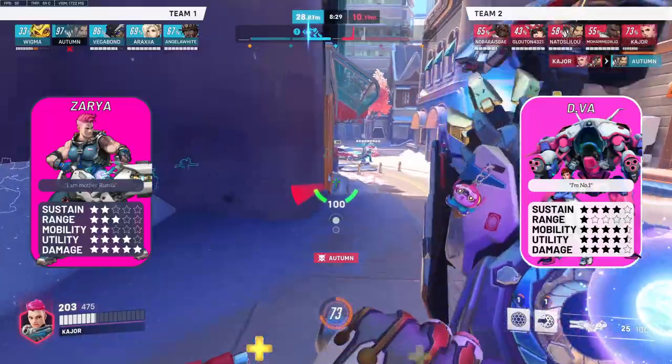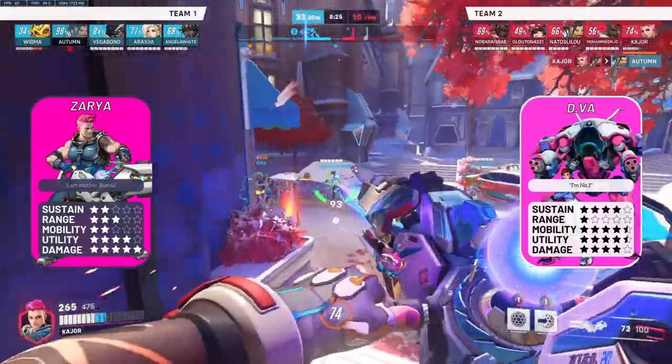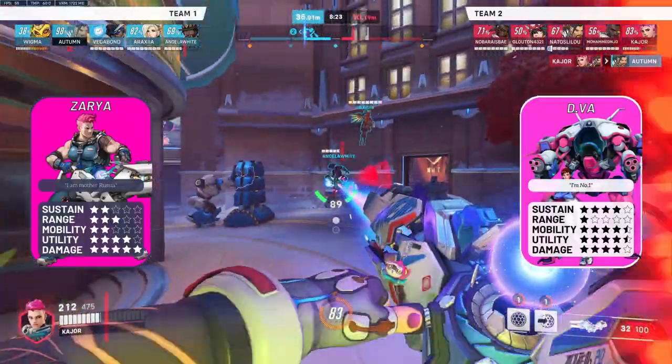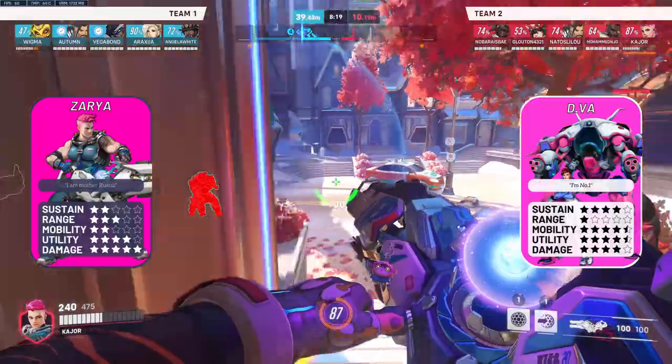However, because D.Va has more mobility, it can be tough dealing with her angled pressure, especially if she starts flying around you. In this case, look to bubble the people that D.Va dives or duels and look to trade out backlines.